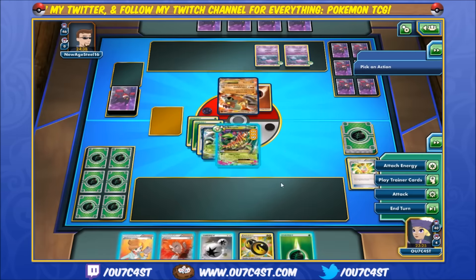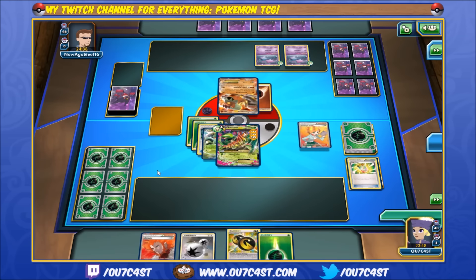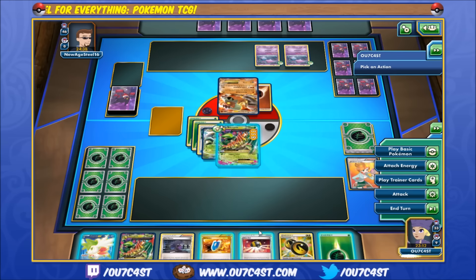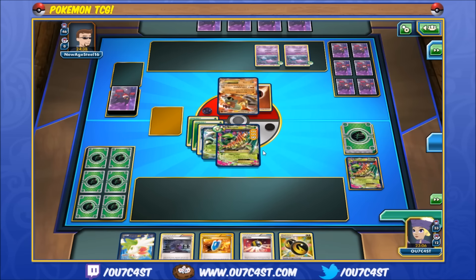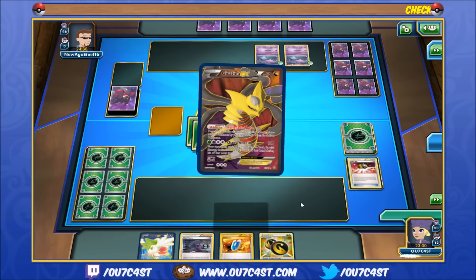Usually I would just attack, but let's trash a couple cards and see if we can build up a bench. Alright, we got Shaymin and Ultra Ball. We'll throw away this and this other card for Giratina. Let's get out Giratina — we got the full art. Let's be stylish and get out the full art.